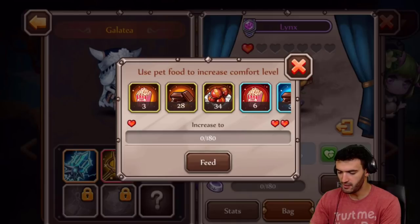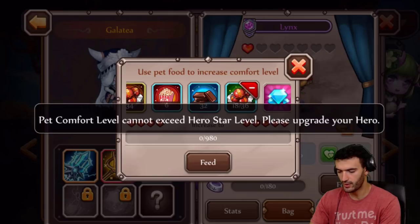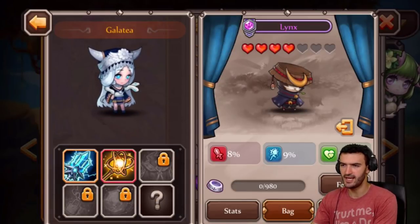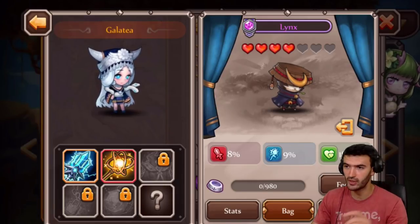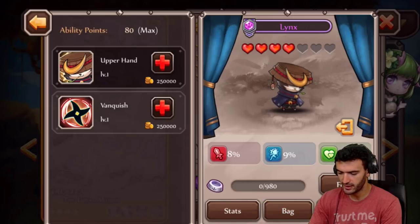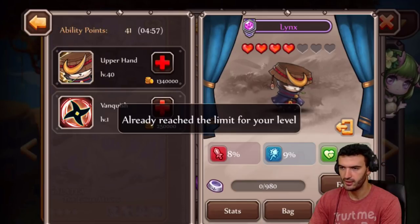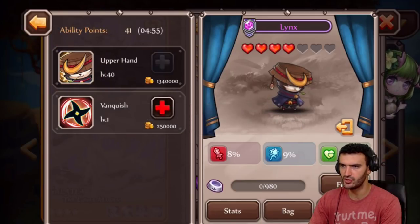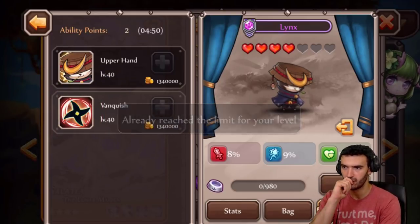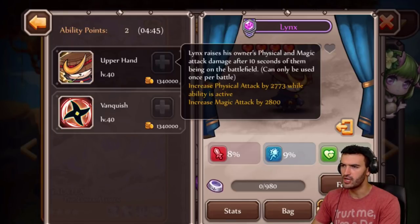Let's try to feed this guy. I actually can't go that much - we can only go to three or four stars because that's all Galatea has, and I plan on definitely getting her higher stars. She's a really good hero, don't sleep on her. Now let's see if we can upgrade these abilities - and this is going to kill my coins. This is where all your coins go, guys, right here. Pets' abilities cost a lot of gold. Let's see what they can do maxed out at level 40.